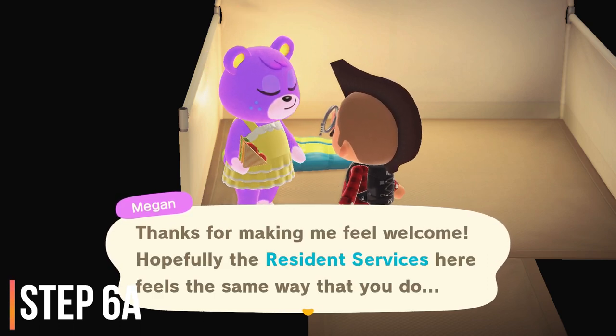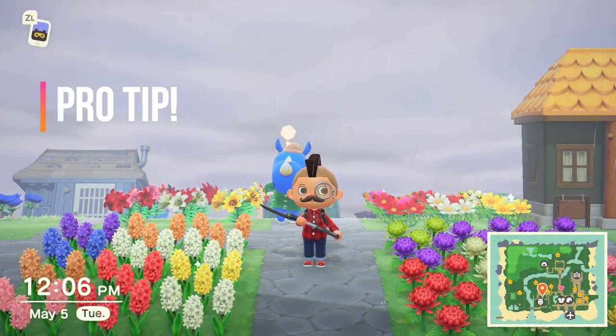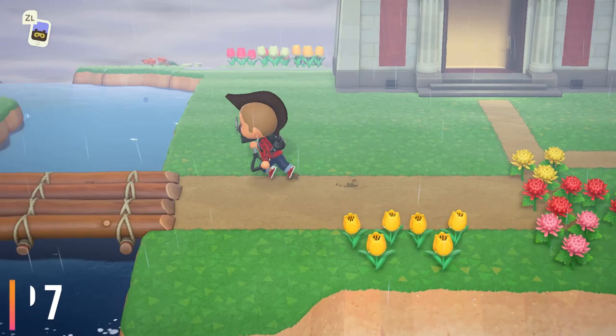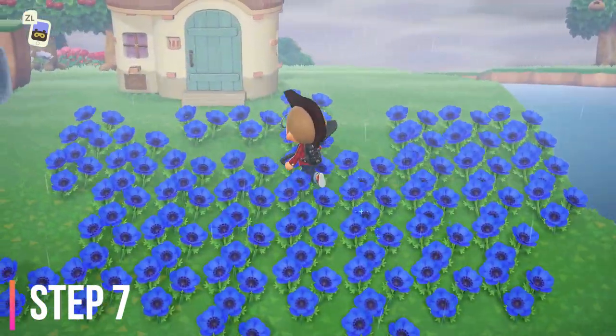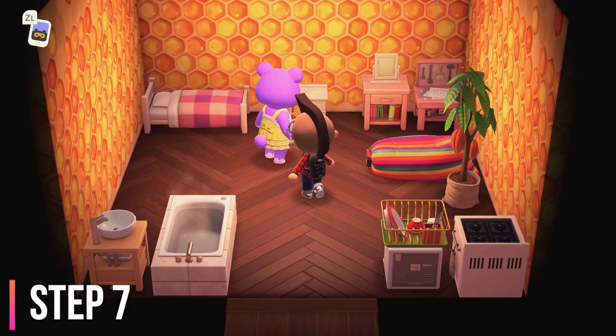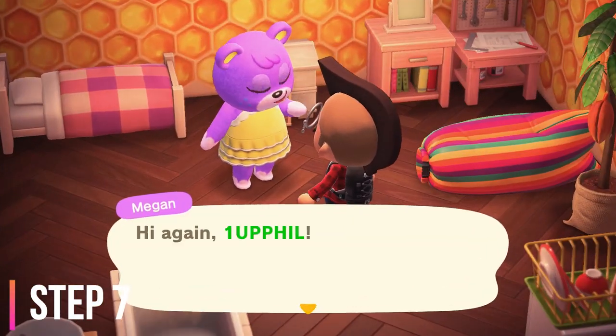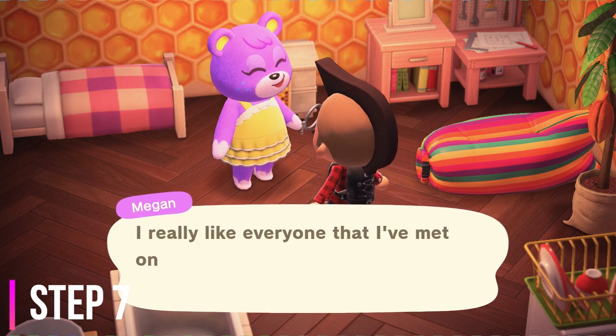Complete the conversation and be sure to save your game. This is one method of how to get rid of villagers in Animal Crossing. Step number seven is after you have successfully recruited the campsite visitor, you can give it a day and the previous villager's house will be sold to a new villager. On day two, the new campsite villager will be moving in, and on day three, the newest villager will have moved in completely.